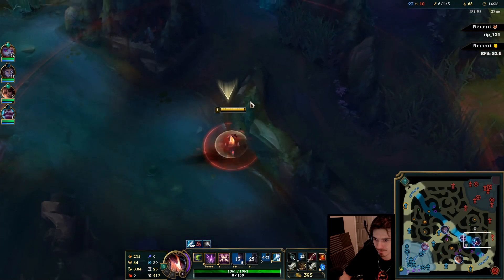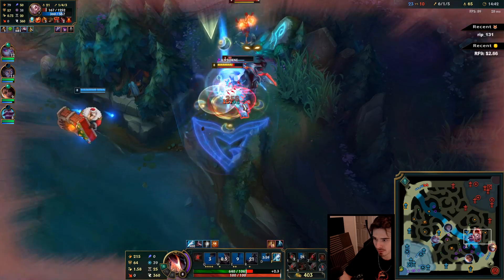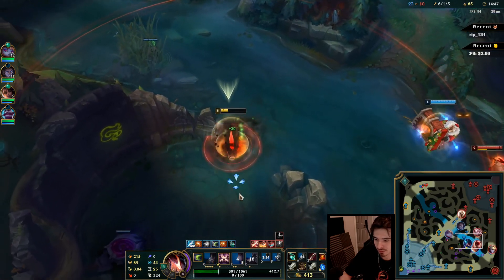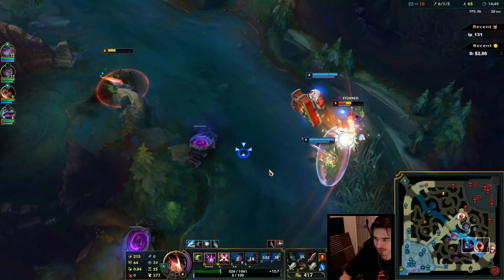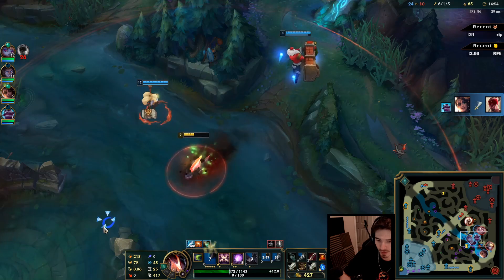I see Rakan — is he going to bush-check me? Yeah he is. Someone else is there though. I'm really low. I smited Rakan there as well to try and get him, which didn't work, but I tried.